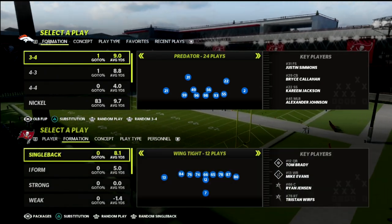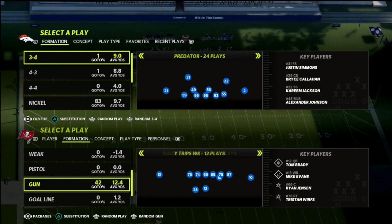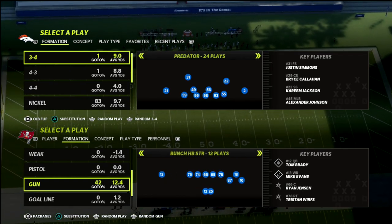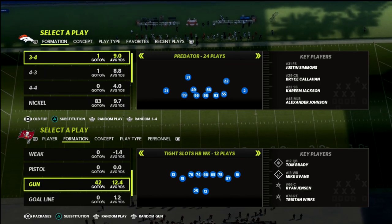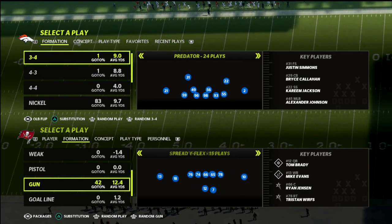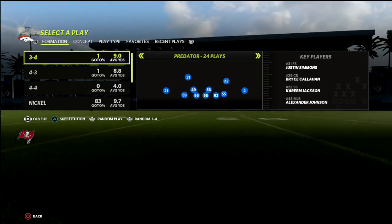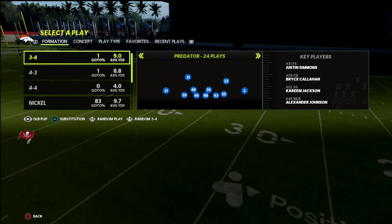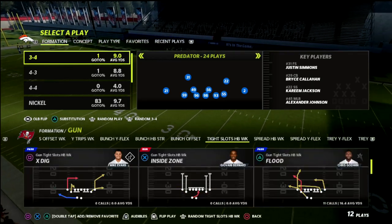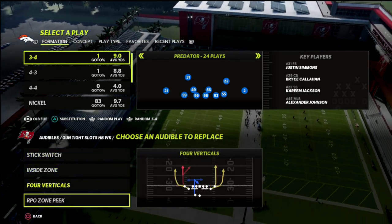In today's video, I'm going to break down the best base defense in Madden 22. This is a defense that you can utilize against pretty much any formation, and you're going to find that you're going to have some decent levels of success with this. Today we're going to be talking about it as a base defense against gun-tight slots, but you can use this against pretty much anything and you're going to have a lot of success.